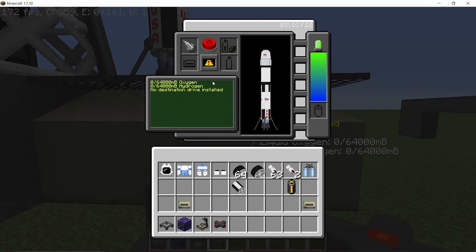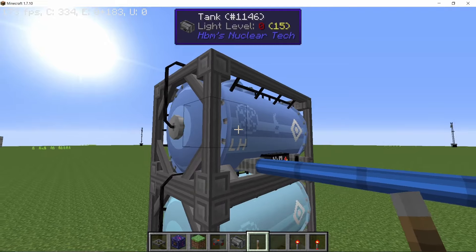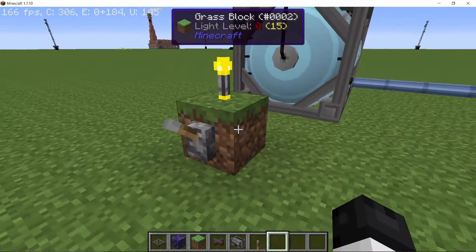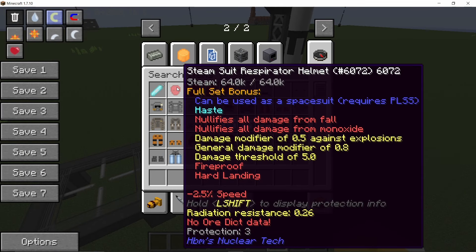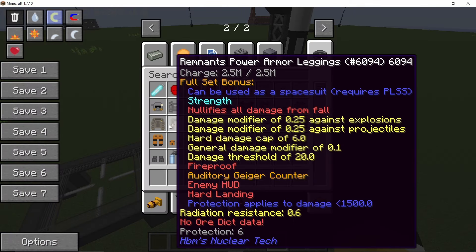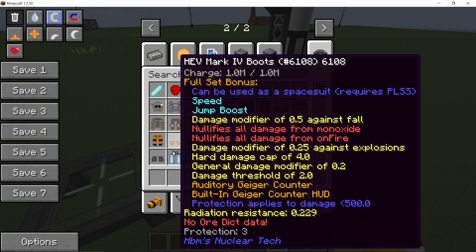We also need fuel, which in this case will be hydrogen and oxygen. The destination drive for the moon goes into the launch pad — that's where we are going. Supply the fuel to the launch pad and once that's done we'll get a thumbs up. Now we can commit this rocket to launch when we are ready to go to the moon. Note that the moon has no oxygen, so we'll need personal life support.